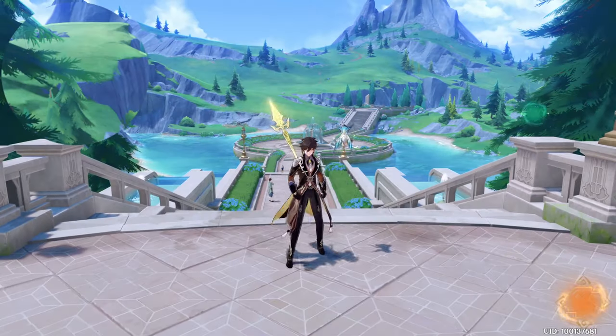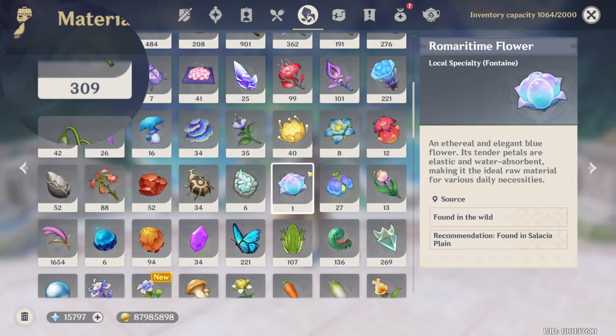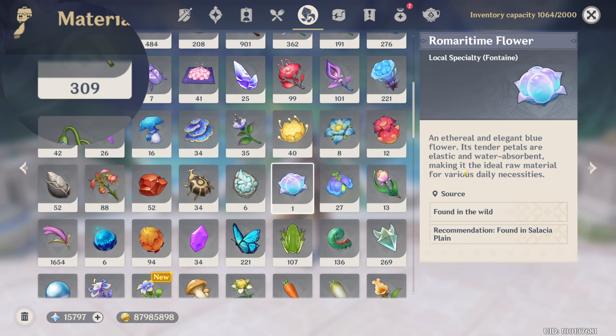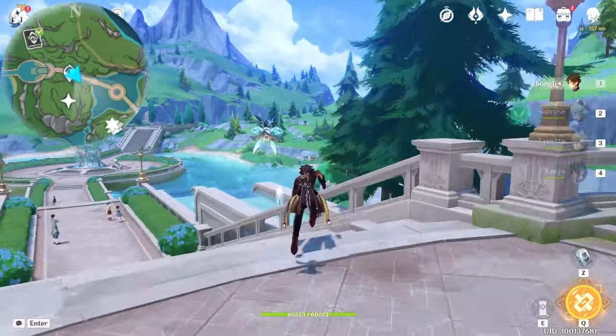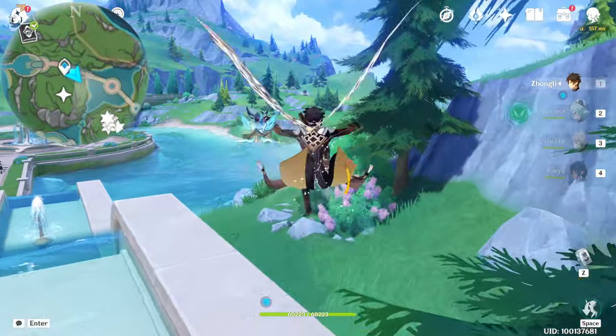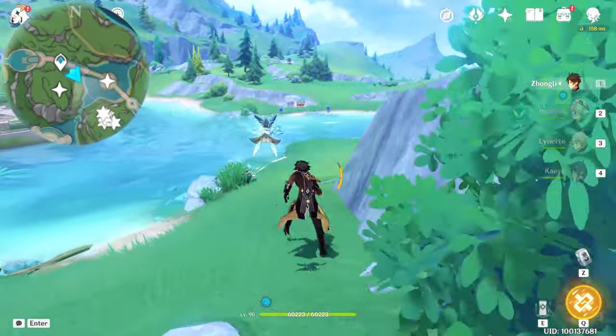Hello guys, welcome back! In this video I will show you the farming route for the Romary Time Flower. This flower is an ascension material since it's listed as a local specialty. Go toward the southeast direction.